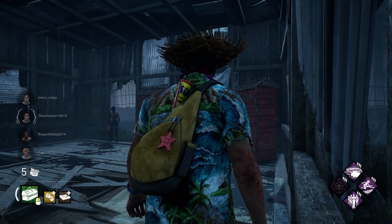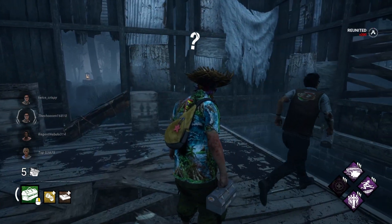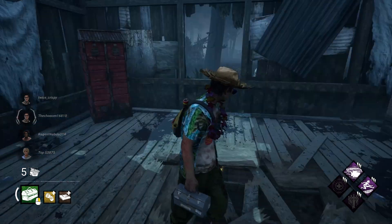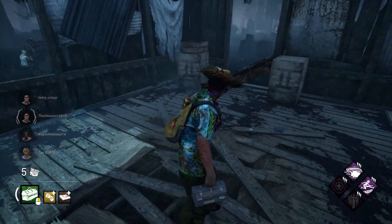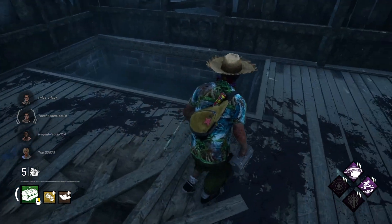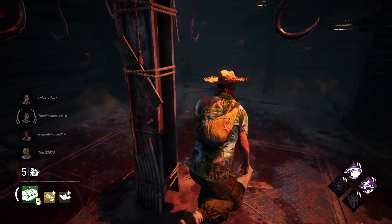Number ten: don't throw a shack pallet until you're on death hook. It sucks to go down really early in the game, so why not throw a shack pallet if it's right there? Who wants to go down at five gens? The better question to ask is: who wants to die at one gen because someone greedily threw a pallet because they didn't want to get their first hook state?